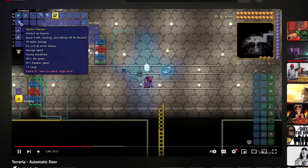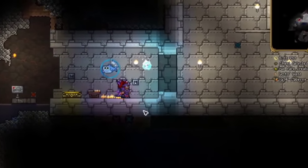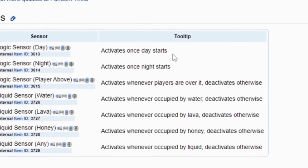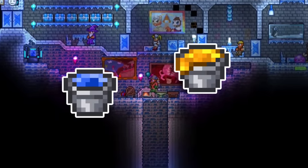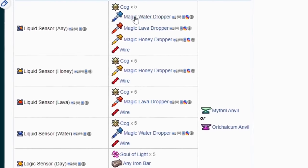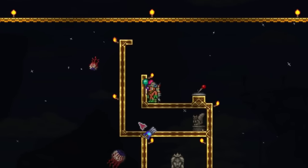So I went back to watching videos to try to get more inspiration after my failed attempts, and I came across logic sensors - sensors in general - which are pretty amazing. With these you don't actually need a direct input; it'll just detect a change - either the time of day, a player nearby, if there's water, if there's honey. So I went ahead and made some, crafted using the weirdest materials ever.